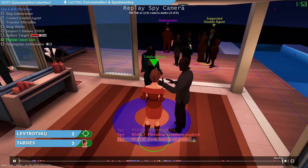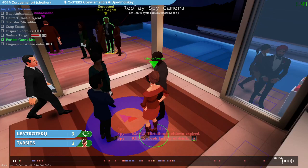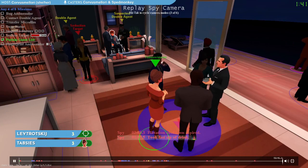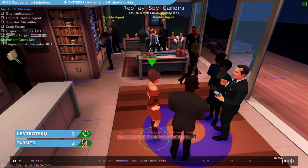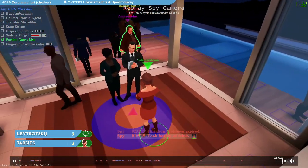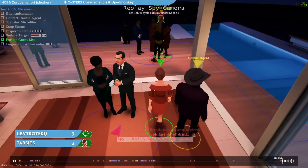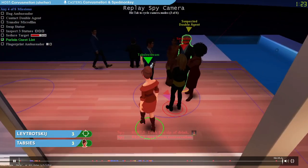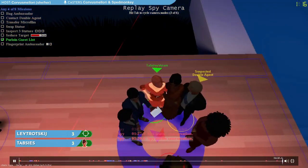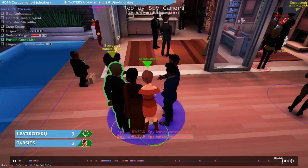Thabseez still has to track down the double agent and say banana bread, still has to flirt with our seduction target one more time, and maybe get one more fingerprint. Thabseez looks at the seduction target, who walks straight on by — we would have to chase her if we want to finish seduce the target. We decided to just chase and finish off that flirt mission, going across the conversation circle from her, but she leaves on us unfortunately. With time ticking down, we go for the briefcase instead, hoping to pick up the fingerprint off of it.